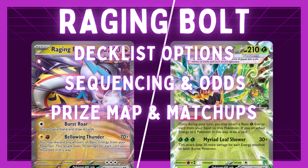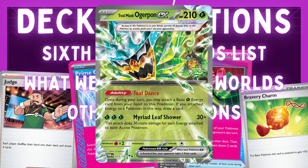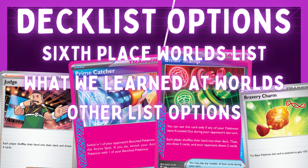To accelerate extra energy into play, we play Teal Mask Ogrepon. It has an ability called Teal Dance — once during a turn, you may attach a Grass energy from your hand to this Pokemon, and if you do, draw a card. For three Grass, it has an attack that does 30 plus 30 more damage for each energy attached to both active Pokemon. This is good for hitting into Grass-weak Pokemon or knocking out low-HP Pokemon that we don't want to discard energy to knock out with Raging Bolt.